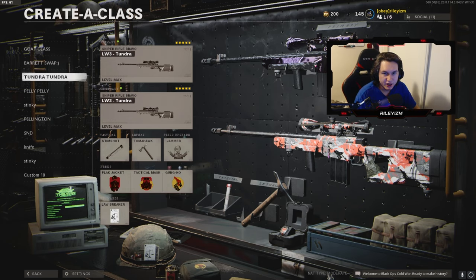I'm going to be going over both my Tundra and Pellington class setups for this video because I switch between the two snipers. I don't really have a favorite sniper in Cold War — I honestly like the Tundra and the Pellington a lot. The Barrett's alright, but Tundra and Pellington are definitely the two best snipers in the game hands down.